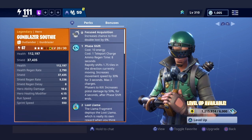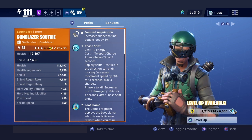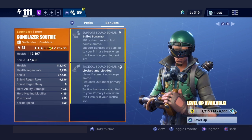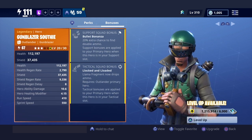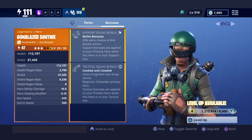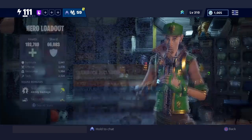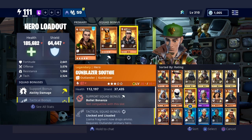First off, you need to make sure you have Gun Blazer Southie — I'll just call him Gun Blazer. He has a perk called Locked and Loaded: Llama Fragments now drop ammo, requires outlander as primary hero. Tactical bonuses are applied to your primary hero when this hero is in your tactical slot. He's level 67. All you need to do is make sure he's above two-star to unlock this skill.